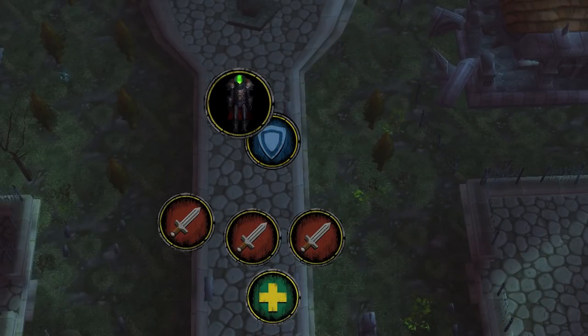The Headless Horseman has three phases. Phase 1 is a tank and spank, and upon reaching 1% health, his head flies off and you need to DPS it down to 65% health fast in order to enter Phase 2. If you don't do it fast enough, you'll have to do Phase 1 again. Phase 2 is like Phase 1, but now he has Conflagrate.